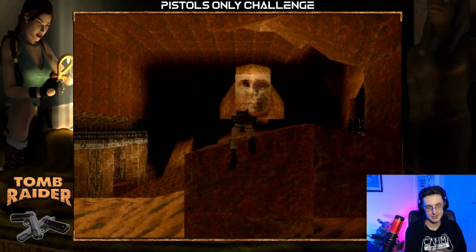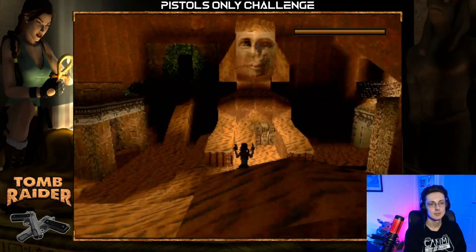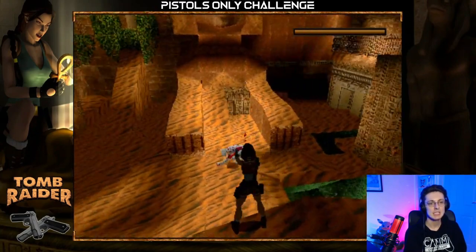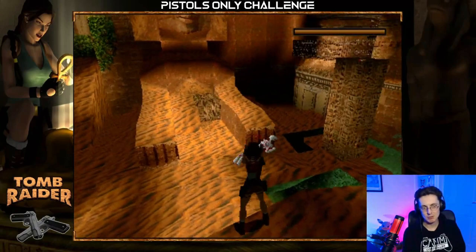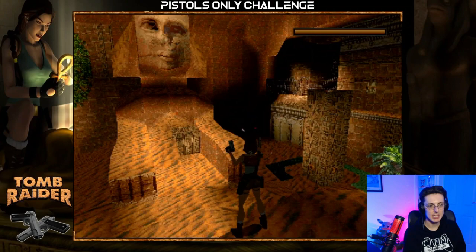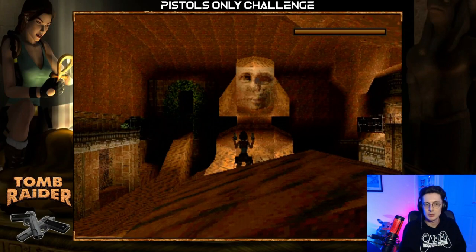Climb up on the block because, surprise surprise, now we're in the Egypt levels — there are mummies! That's right, there are ancient possessed mummies. They're quite weird actually. I mean look, they run around on all fours, they make really creepy, shrilling screaming noises, and they explode when they die. And if you get caught in the explosion, you also get hurt.